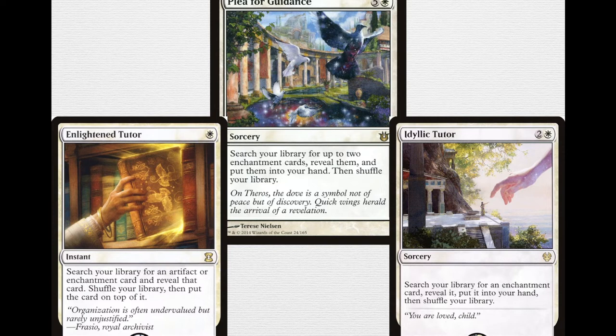On the left-hand side you've got Enlightened Tutor — one white instant. Search your library for an artifact or enchantment card and reveal that card, shuffle your library, then put that card on top of it. This is something you can do in your upkeep before you draw, so you actually get the card that you want, and it can go for artifacts or enchantments. Idyllic Tutor, over there on the right-hand side, is just 2 and a white for a sorcery: search your library for an enchantment card, reveal it, and put it into your hand, then shuffle your library.